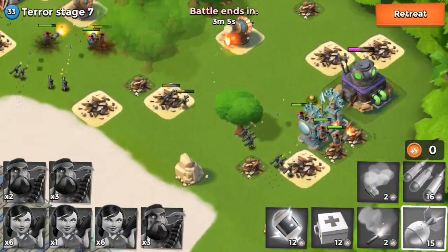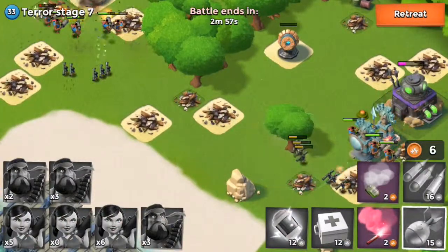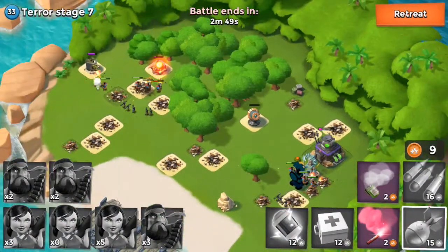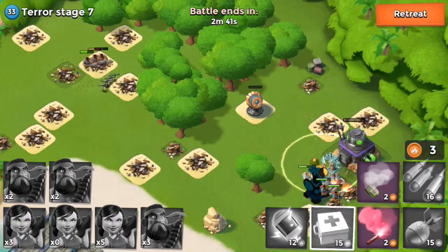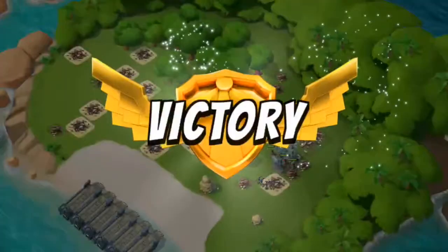My troops are separating — they're not following my command. They're just all over the place, they have a mind of their own, as do soldiers during battle. But I think guys, we're almost through with this. Our heavies are going to take out that building, come back, take out the launcher. And there we go — we are through with Duck to Terror Stage 7.